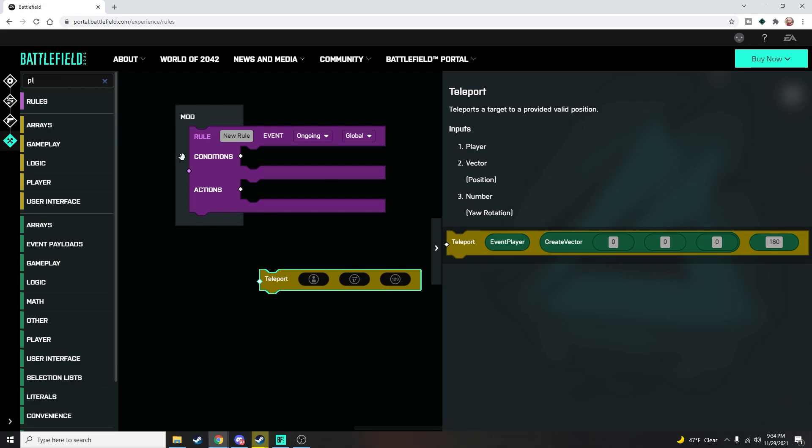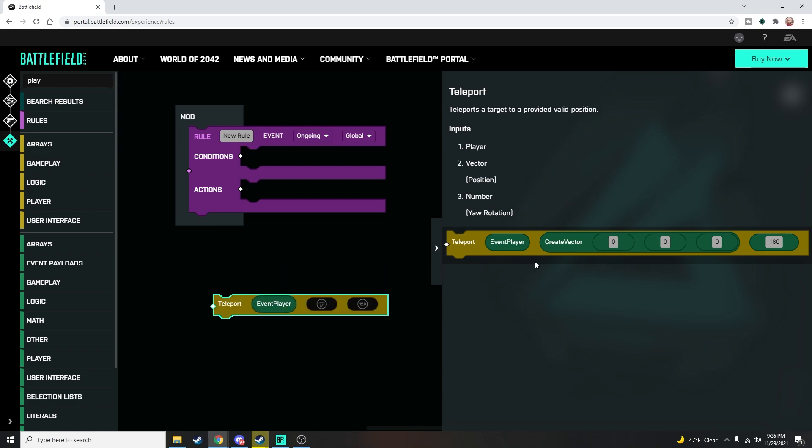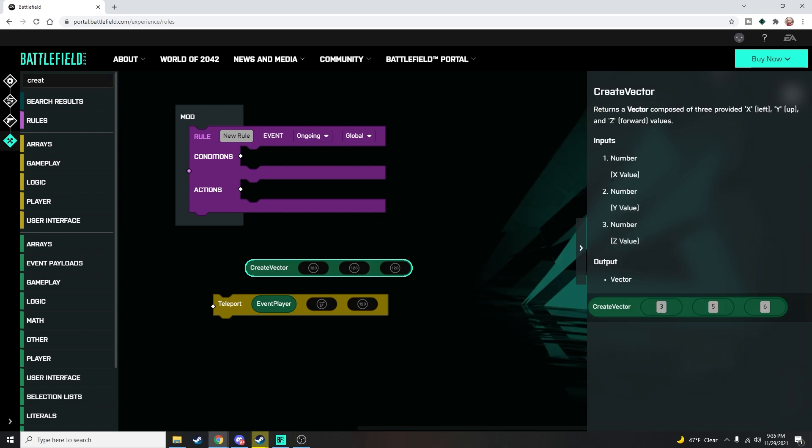Let's grab our event player — do that by searching 'player' here, or it's under event payloads if you want to grab it from there. We'll stick that in because that's who we're going to be working with. Next let's talk about vectors. A vector is a coordinate system somewhere within the world — it is an x, y, and z coordinate. I know that because I went to Create Vector, right-clicked it, went to help, and it described all three values. That's a vector of a position. There are two types of vectors: local vectors that are local to the player, and world vectors.